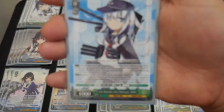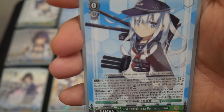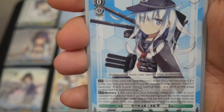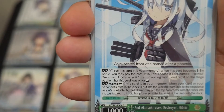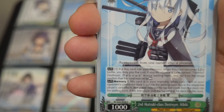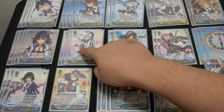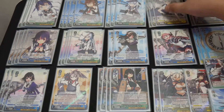The next card is 3 copies of 2nd Akatsuki Class Destroyer Hibiki. It has 2 effects. The first is auto: when this card becomes reversed in battle, you can pay 1 and put this card into your memory. If you do, choose a card named Faithful Destroyer Vernie in your waiting room and put it on the stage position that this card was on, as rested. The second effect is auto memory: if this card is in your memory, when a card in either player's clock is put into the waiting room due to that player's card effects, that player may put the top 2 cards of their stock into the waiting room; if not, that player puts the top card of their deck into the clock — so it's a heal-attack punish. It changes into that level 1, which is relatively big, and you can do it at level 0 when they've reversed the Hibiki.